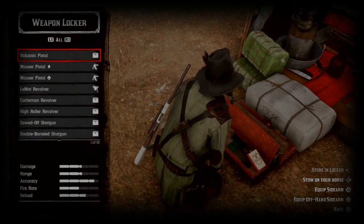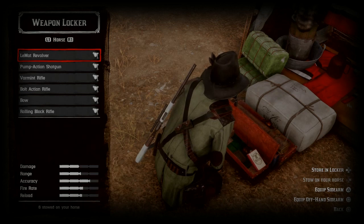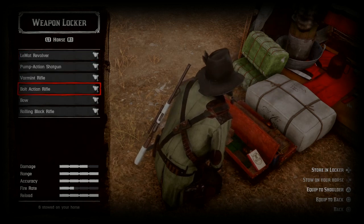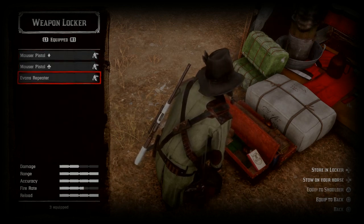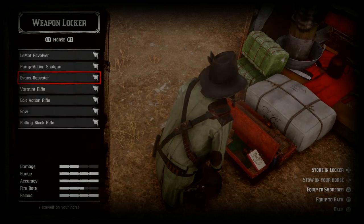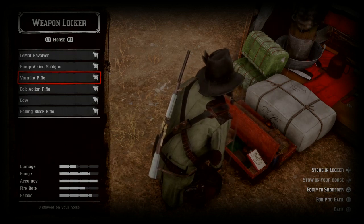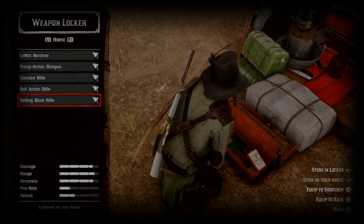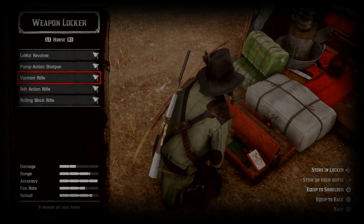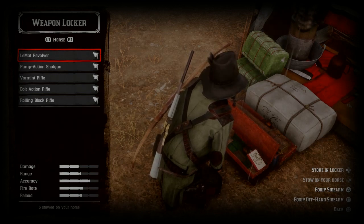I've slowed this down so it's nice and slow so you can watch if my explaining isn't a hundred percent spot-on. We're just scrolling through, and the weapons you want permanently on you, you're going to equip with triangle or square — wherever you want them, on your shoulder or your back. I'm going to hold over the Evans and tap square to put it on the back, then go down to the bow and tap triangle. You can see on my character it's now on my back.